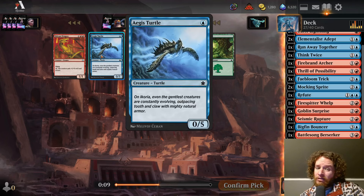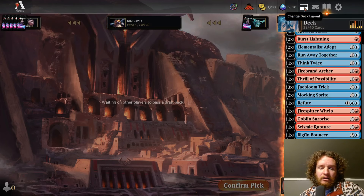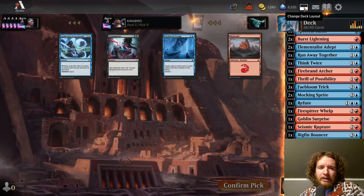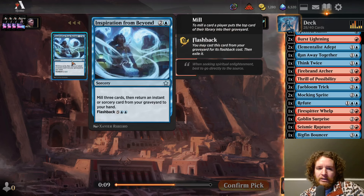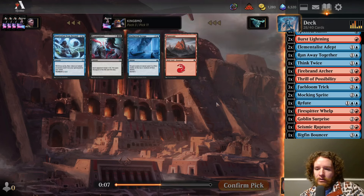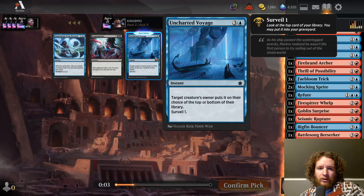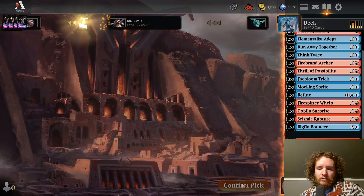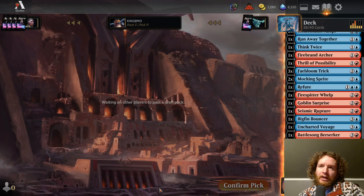Maybe I'll play the Turtle — good blocker. The next pack was the one that had all the juice in it. Inspiration from Beyond is cool — I didn't hate it last time. I had a lot of looting so it was nice to discard with flashback. I guess I'll take the Uncharted Voyage. We're at 28 playables right now, definitely going to cut some. Slumbering Service — we could play it defensively, but we don't have any power greater than four stuff, it just doesn't serve a purpose here.